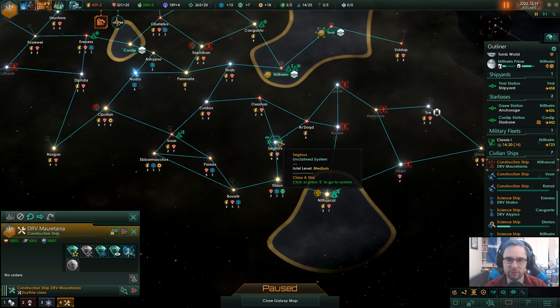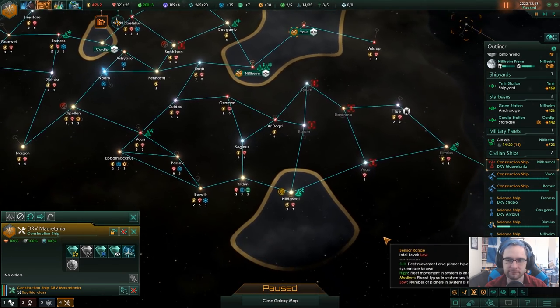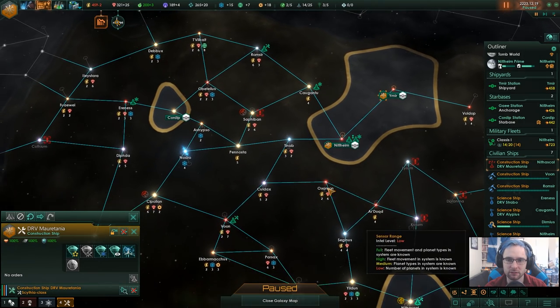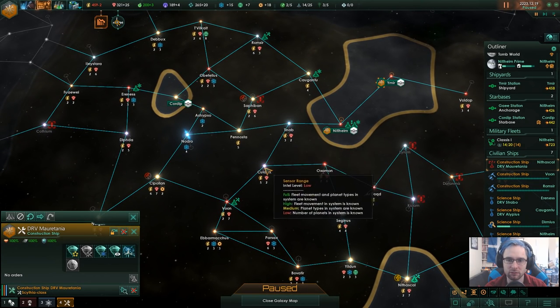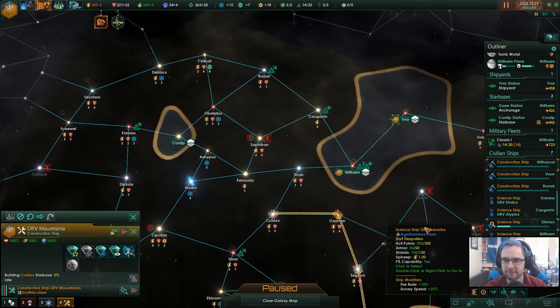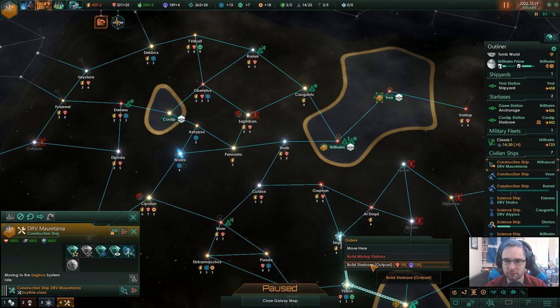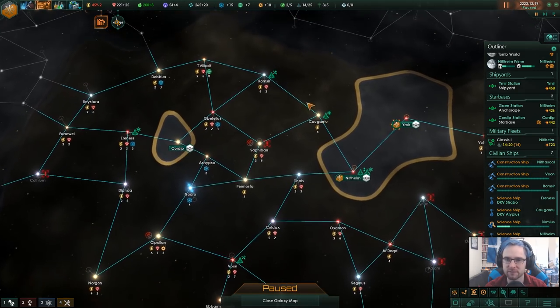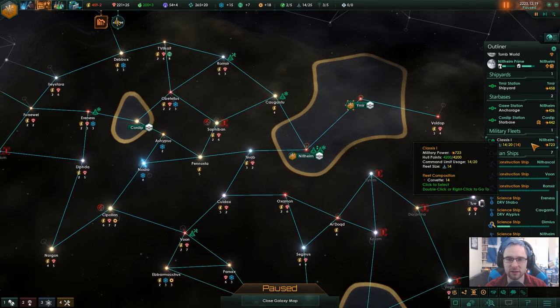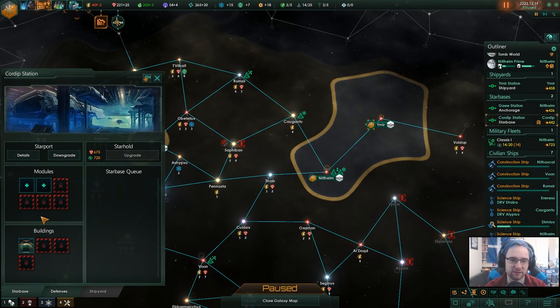We could grab this 4-4 system. We'll grab one closer and start filling this area out slowly — it's going to be horrible border gore.